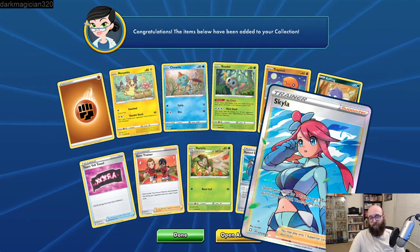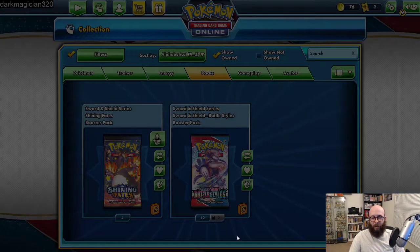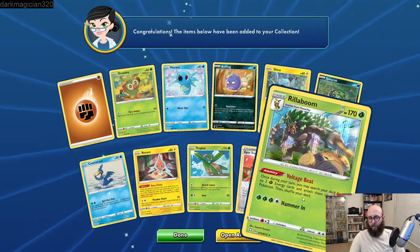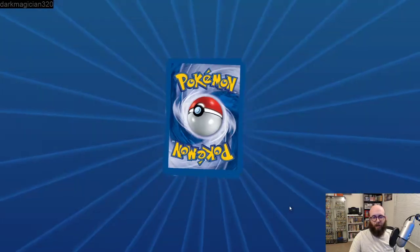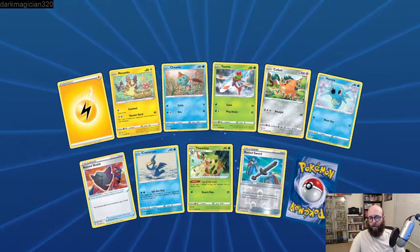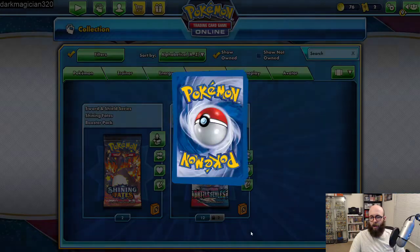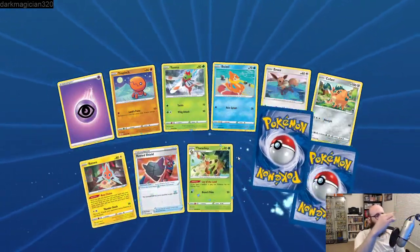So we got that. We need our Giant Hearth — two of those, we actually need three but we'll make do for now. Welder — we need four Welders. Reset Stamps — we need two of these. We need a Quick Ball — four Quick Balls, and we have three. We need a Fire Crystal — oh, we do have one of those, awesome. We only need one Fire Crystal. Scoop Up Net — we don't have any Scoop Nets. I know we have a Professor's Research. One Professor's Research, one Great Catcher — nah, I didn't think we had one of those. We need two of those. And then we need twelve Fire Energies.